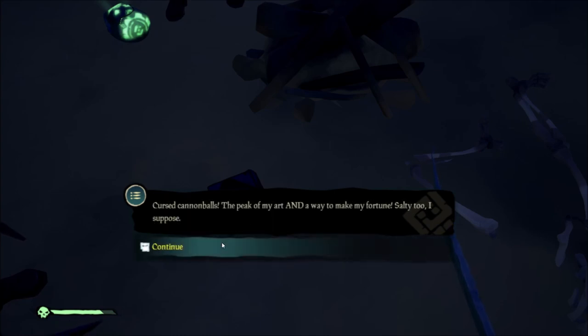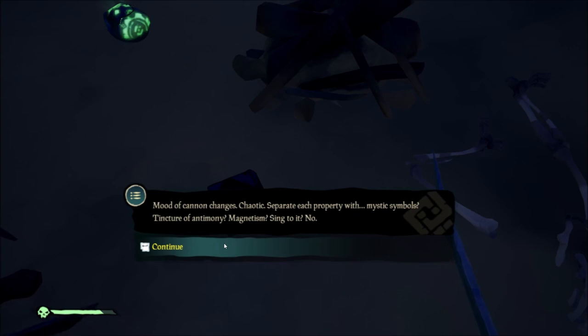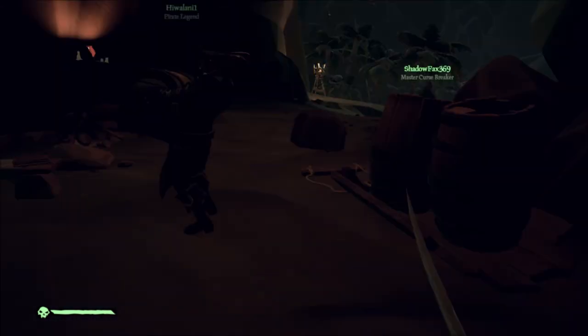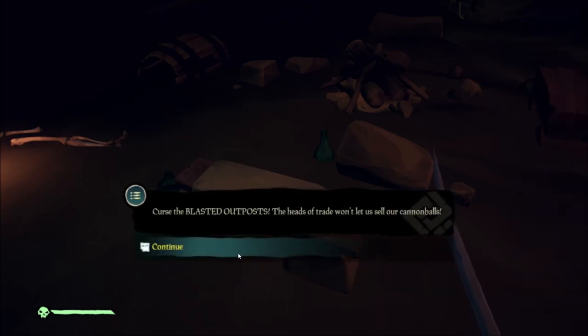This second journal will tell you to go to an island that is between two outposts. The only island I could think of that is a singular island between two close-together outposts is Sunken Grove. Sunken Grove is to your northeast. Once you get there, go into the center pit, go into the cave, and wander through it. At the very end in the big open area, you will find Wanda's third journal.